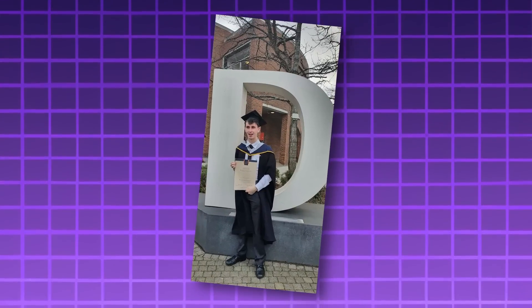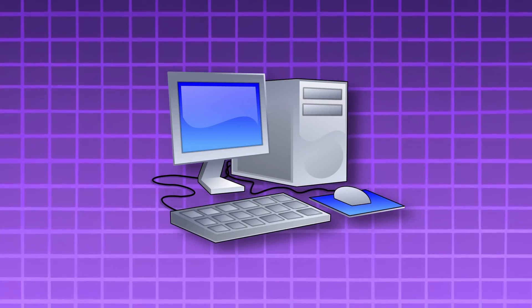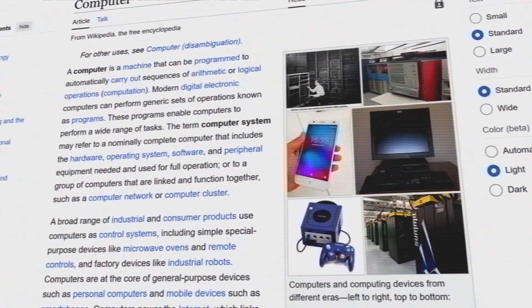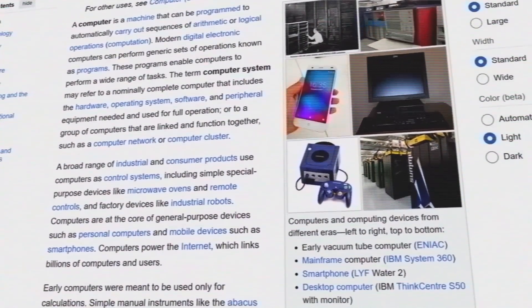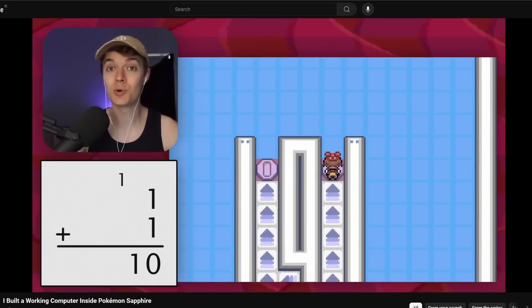Alright, let's put my computer science degree to use for the first time in two years! So, when we say we're making a computer, generally speaking we mean we're creating some kind of system that can take some sort of input and compute or calculate something. This is a pretty broad definition and can take a lot of different forms.